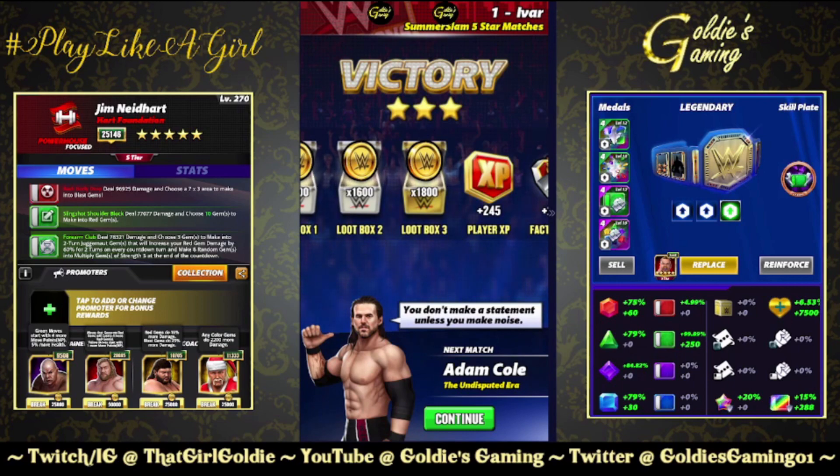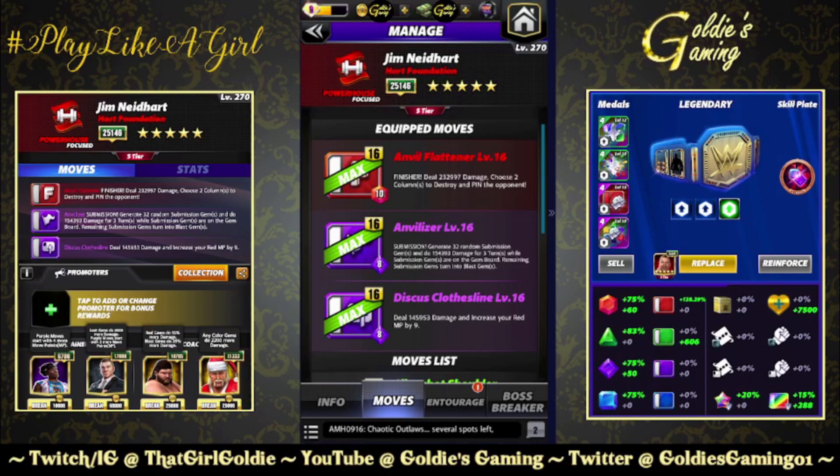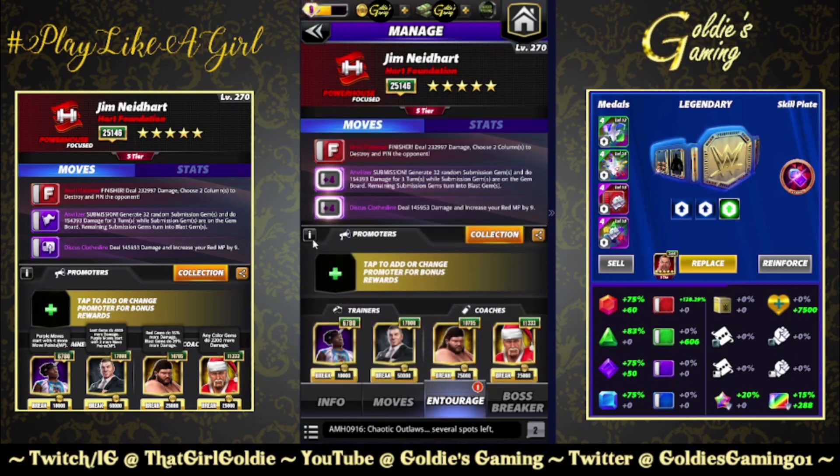Let's go look at a four-star build. Four-star build brings in both of the purple moves. Purple one is the Anvilizer, an 8 MP submission — generate 32 random submission gems and do 154,393 damage for three turns. While submission gems are on the gem board, remaining submission gems turn into blast gems. Purple two, the four-star move, is the Discus Clothesline, 8 MP — deal 145,953 damage and increase your red MP by 9. That's beefy. If we want to win on turn two with this build, we have to go double MP trainer.